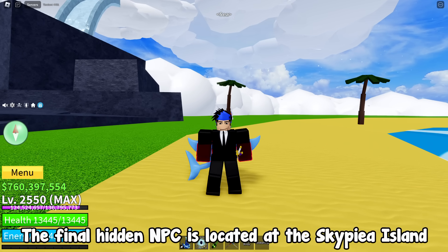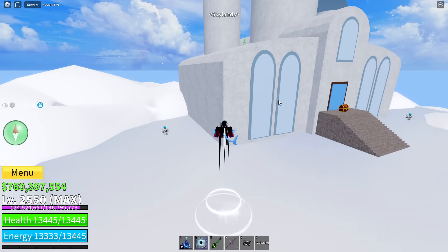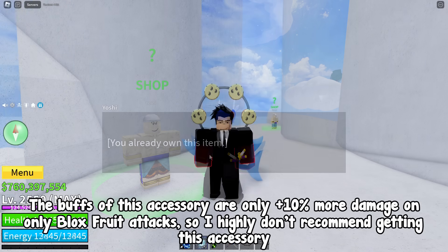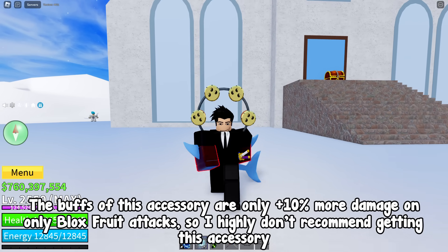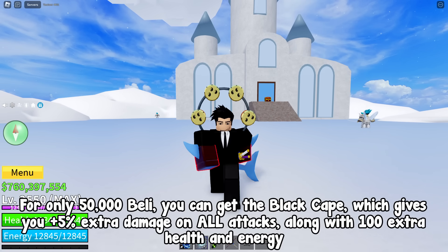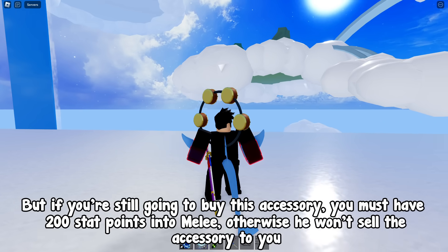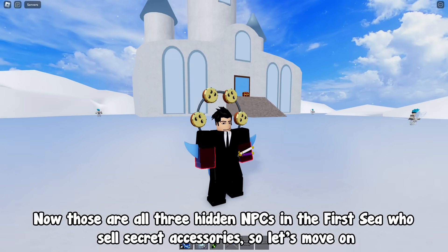The final hidden NPC is located at the Skypea island. Go to the first floating island at Skypea and follow me. This NPC sells the Tomo Ring accessory for 500,000 belly. The buff is only plus 10% more damage on Blox Fruit attacks, so I highly don't recommend getting this. For only 50,000 belly, you can get the Black Cape which gives plus 5% extra damage on all attacks along with 100 extra health and energy. If you still want to buy this accessory, you must have 200 stat points into melee, otherwise he won't sell it to you.